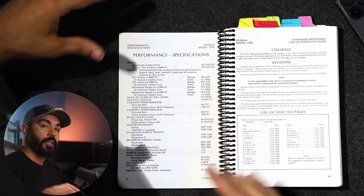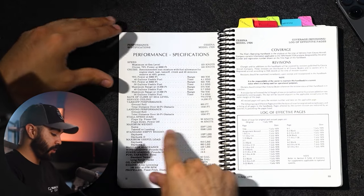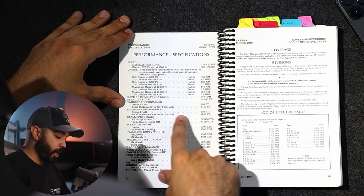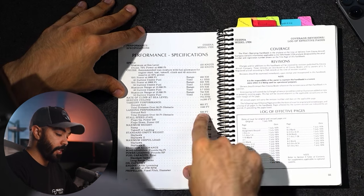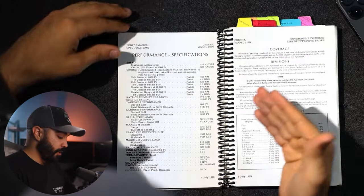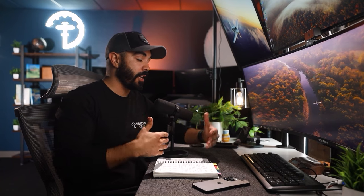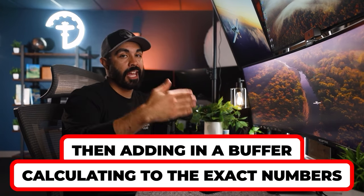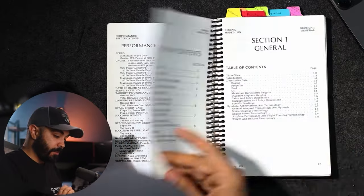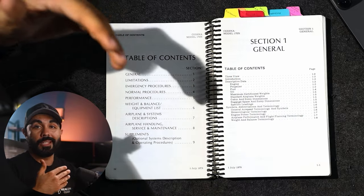Moving along, this page gives you at-a-glance information about the airplane — things like your service ceiling (good luck getting to 14,200 feet in a Cessna 172 with 160 horsepower), and your takeoff performance ground roll including a 50-foot obstacle clearance. Keep in mind that any performance values inside the POH are based off a brand new airplane right off the flight line — in this case, 1979. So always take these numbers with a grain of salt, and when flight planning, I always recommend calculating to the exact numbers and then adding a buffer for the what-if factor and older aircraft performance.